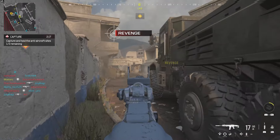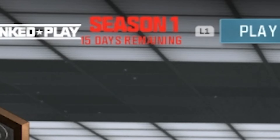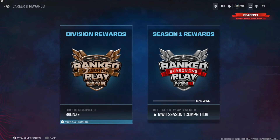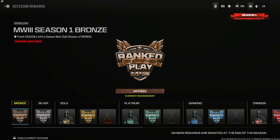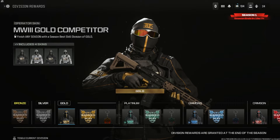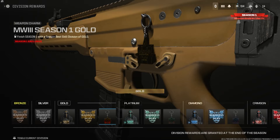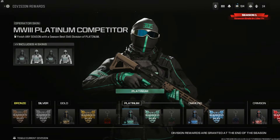Now for free rewards going away very soon — ranked play rewards. There are 15 days left to get all the ranked play Season One rewards since it began at the reloaded update. For division rewards: Bronze gets a bronze emblem, Silver gets a silver one, and Gold gets a bunch of cosmetics including four CDL gold operator skins, a gold emblem, and a gold charm.